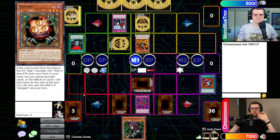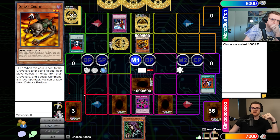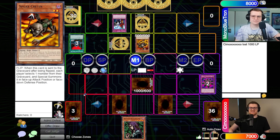He activates Ring of Destruction targeting Spear Cretan chained to its flip. The reasoning is that Ring should blow up Spear Cretan before it resolves its effect, so it's no longer on the field and doesn't get sent to the graveyard after resolving. They decide to go with the ruling and let the comments decide if they're wrong.